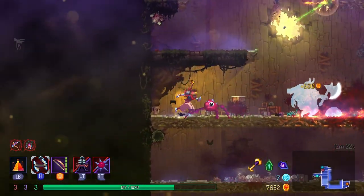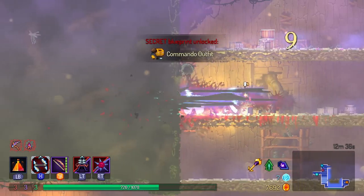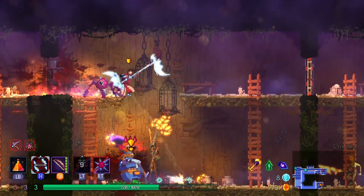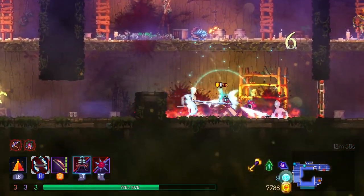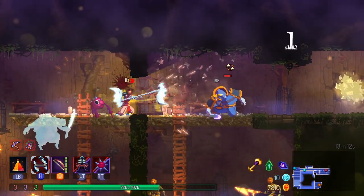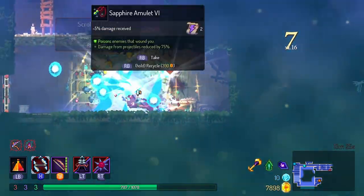So far these guys hit pretty hard. Finally got those guys. Commando outfit. I hit these guys through the wall. That guy didn't even have a chance. Spiked shield. It's an elite - oh boy. That went okay.